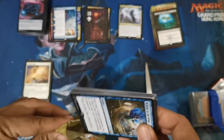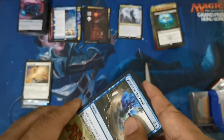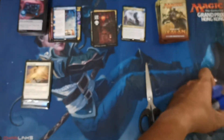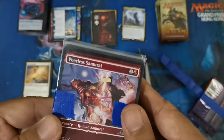Got some common staples from Rivals of Ixalan — still a good set as I remember. But most of the rares and mythics are already well behind in value now. We're going to go with the color game pool.